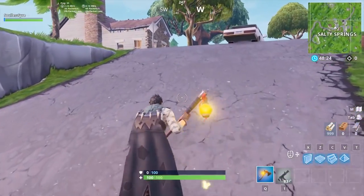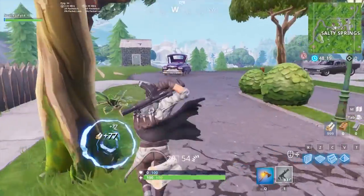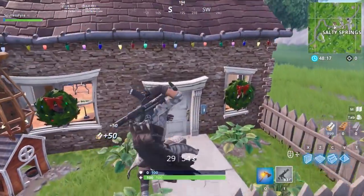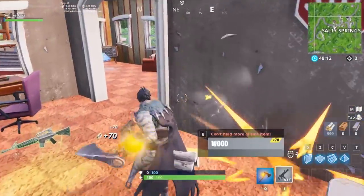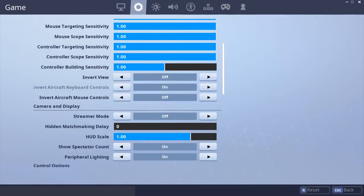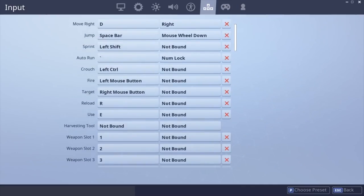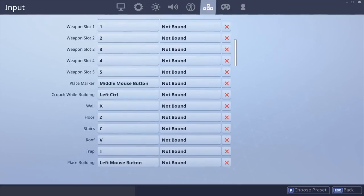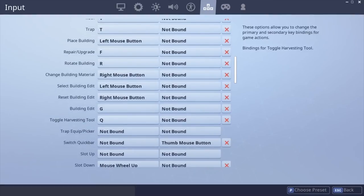You can cancel your pickaxe swing animation after you hit, allowing you to immediately run after your last hit. You can even use it to cancel the animation of opening doors, so you can immediately run after opening one. Remember though, you'll need a weapon to be able to do this. To do this tip more easily, make sure that sprint by default is toggled on, and that you have a key bound to toggle harvester instead of just harvester. This will make sure you'll be sprinting as soon as possible and save you a few key presses, as double tapping the toggle harvester key cancels the animation and swaps back to the pickaxe pretty much instantly.